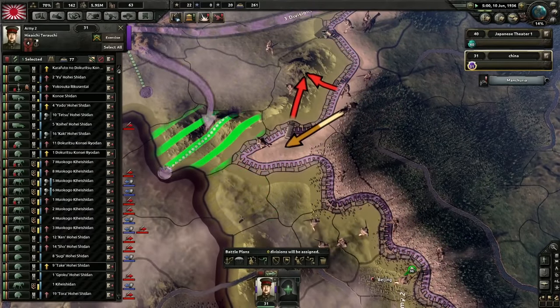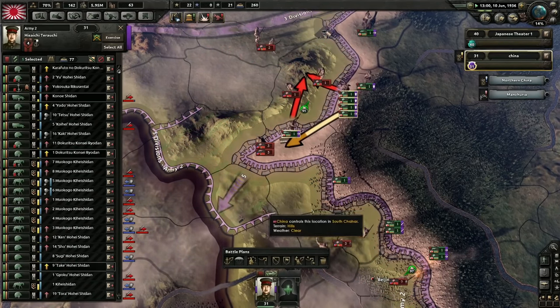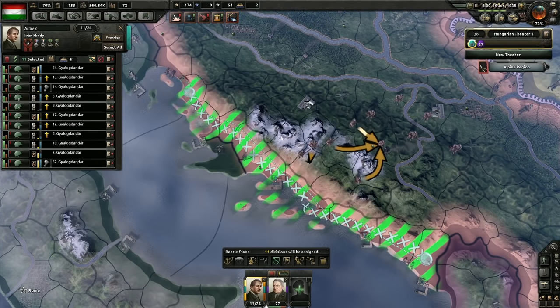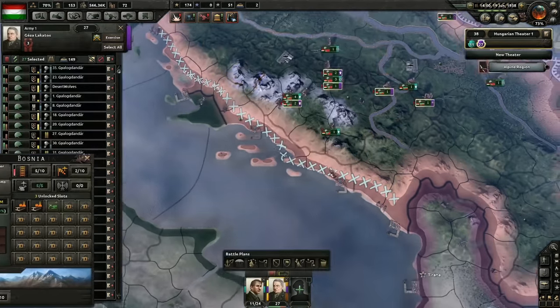This brings us to the last few specialized battle plan controls. In addition to the offensive line, you can also create a fallback line. This lets you paint a line along a river or mountain range where you want to set up defenses that might not currently be on the front line. It can also be useful for assigning defenders to a coastline.